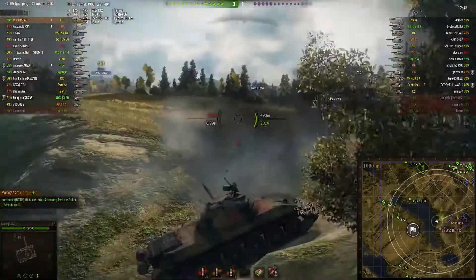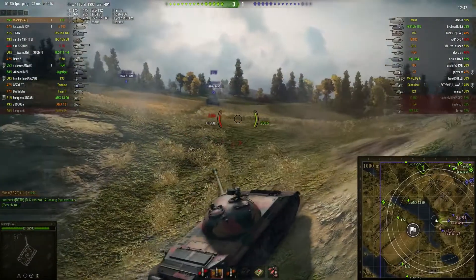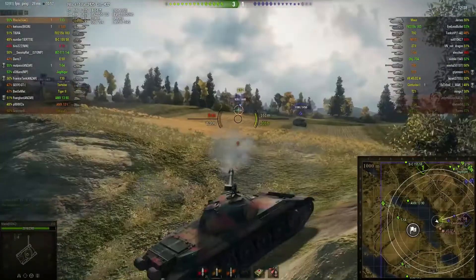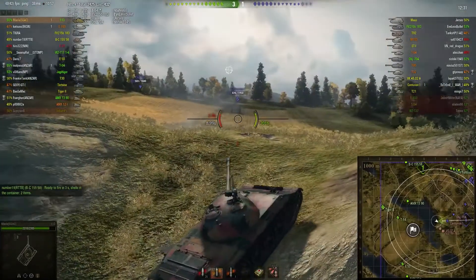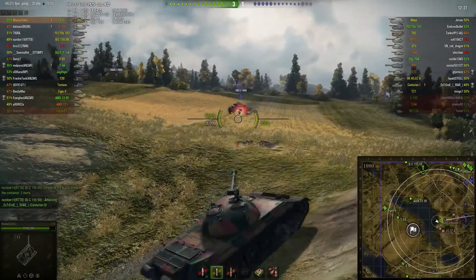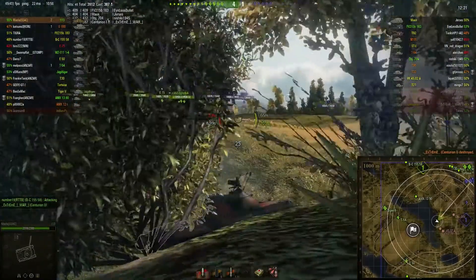Just going to ignore him here now because he doesn't want to try and crest the hill to take him out. A Centurion 1 decloaks in the middle of the field right in front of him, and thanks to cresting the hill a little bit higher than last time, he was able to spot him out. The Centurion 1 fluffs his shot so luckily Meola doesn't take any more damage. Does get a good hit through the side of this Object 704. As that Centurion 1 approaches his position, just takes him out nice and calm.